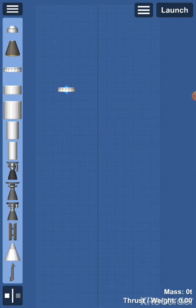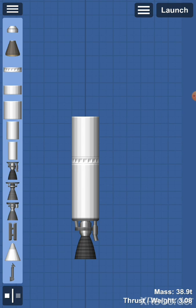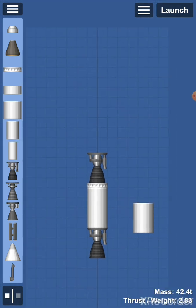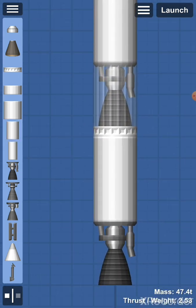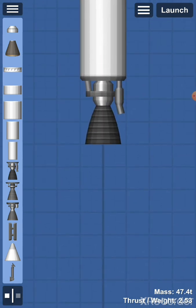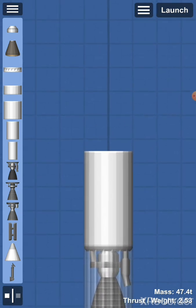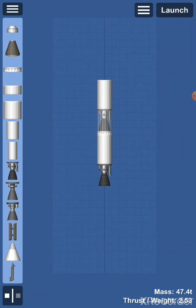We also have a separator. It can separate the bottom part of your rocket from the top part — basically it separates two parts. Most importantly, when you put an engine on top of the separator and then a fuel tank on top of that engine, you can separate these two parts, making the bottom part fall off when it's out of fuel. This makes the rocket lighter so you can continue with only the upper part, giving you way more Delta V. If you don't know what Delta V is, I will put a link to a video in the upper right of your screen.